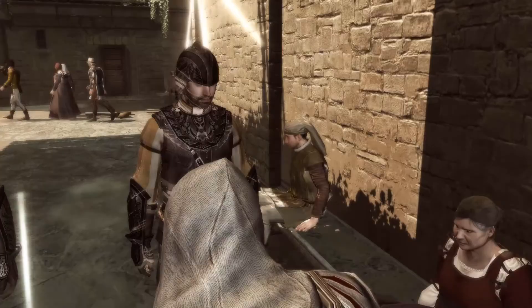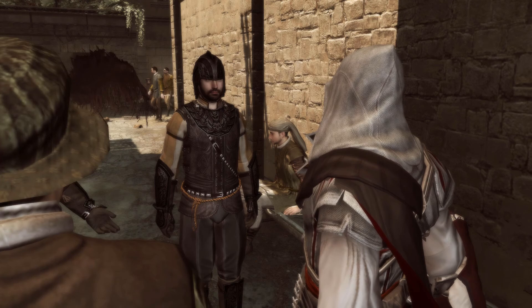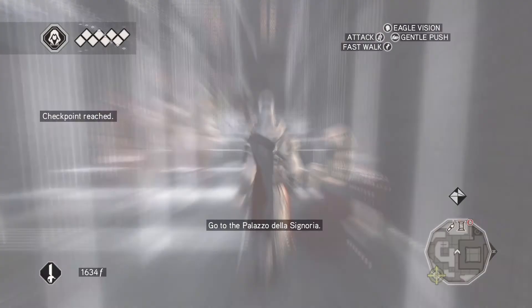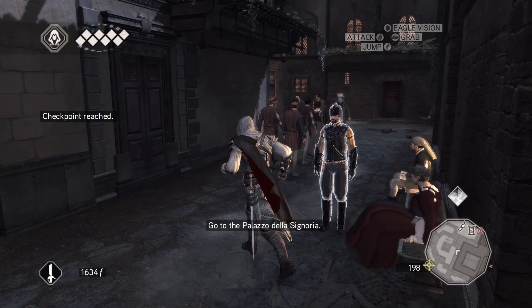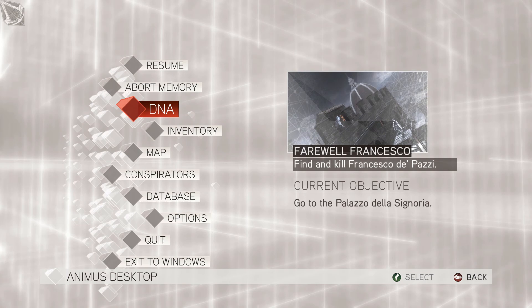Right, let's go and talk to this guy. Hello Signori. 'I saw Francesco lead a battalion around the back of the Palazzo della Signoria — I fear he may be seeking another way in. Go before it's too late, do what you can.' Francesco da Pazzi. Before I do though — I see something glistening, I've got a thing for shiny stuff. But as you can see on the map, I've collected a lot of chests around here, there's hardly any left.